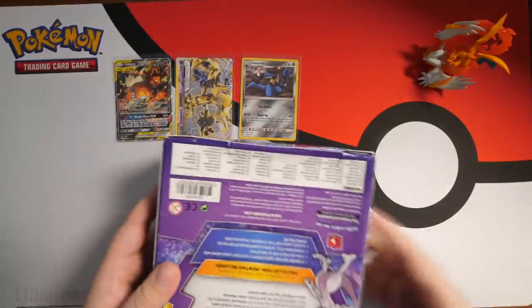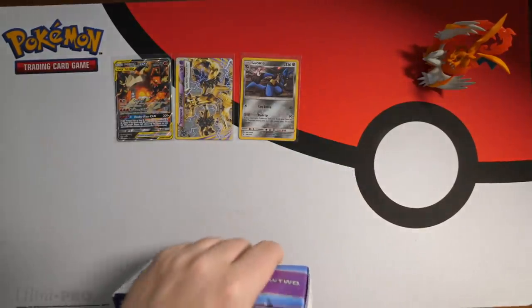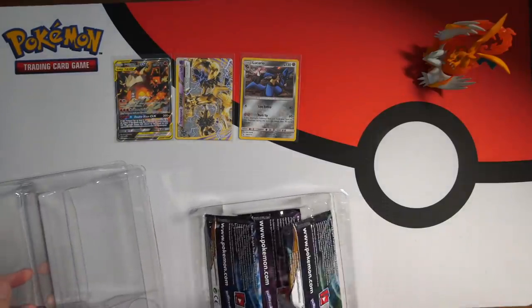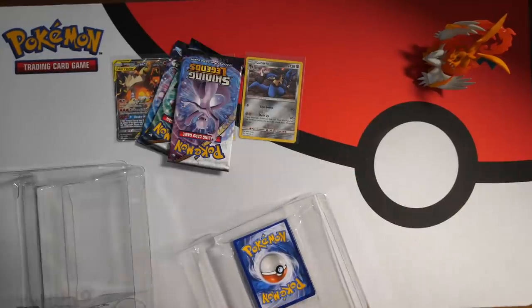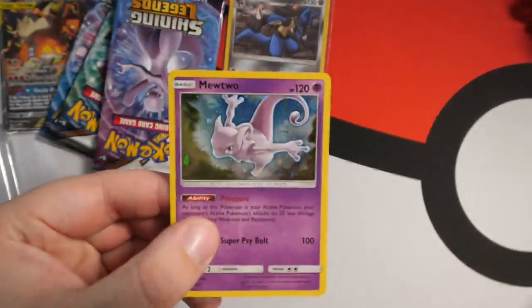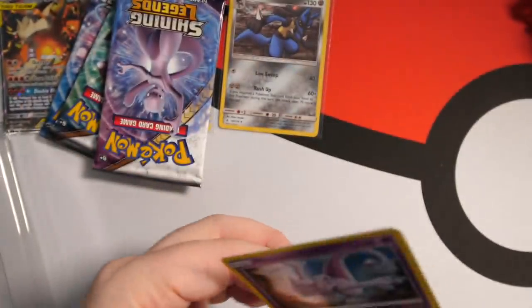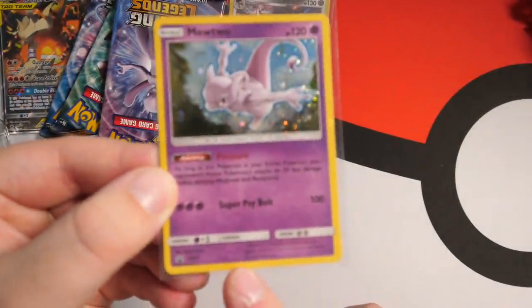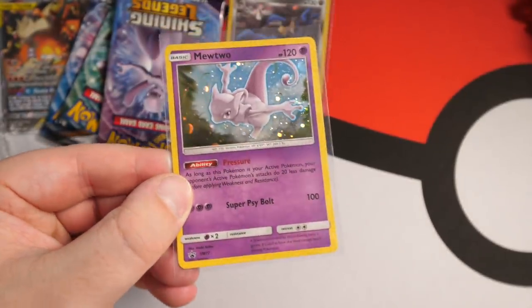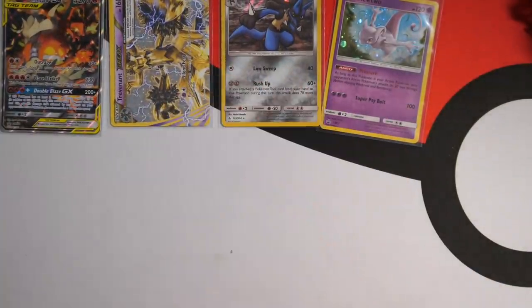Let's see if this Shining Legends Mewtwo pin box has got better pull rates. I found that when I was doing my Mewtwo and Mew Hidden Fates pin collections, I felt like they were better. Here's the code card — we'll get the packs out. We've got a Mewtwo pin and a beautiful Mewtwo promo card. I told myself that in Sword and Shield I'm going to get every single promo card. This is SM77 — the 77th promo card in the Sun and Moon series. I think it's doable if I'm going to be doing videos and opening every new sealed product.